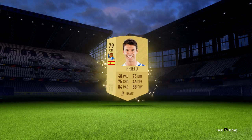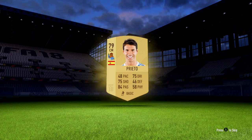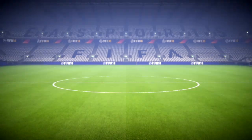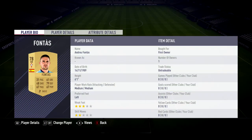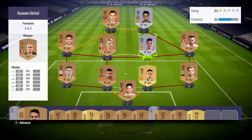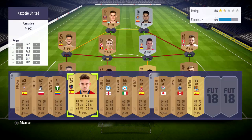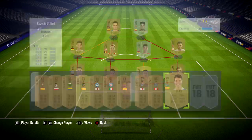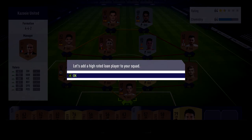The first player we get in the pack is Prito, who plays for Real Sociedad. Not with the best stats — 48 pace and 46 defending only, so I'm not really sure where we could put him in our squad. We also got a bunch of other Spanish players including one with only 31 pace. Not the fastest players in our starter pack. But we got a pretty decent striker on the bench — Roger, who plays for Levante: 81 pace, 74 dribbling, 72 physical and 75 shooting. He could come in handy as a striker for our starter squad. These are mostly Spanish players, obviously because we chose that nation.